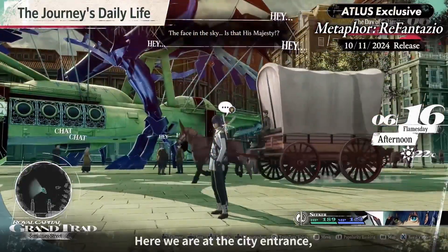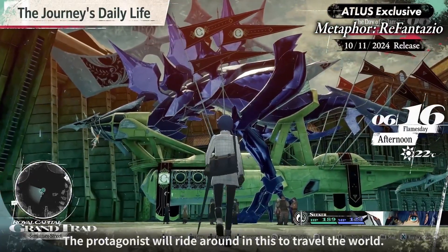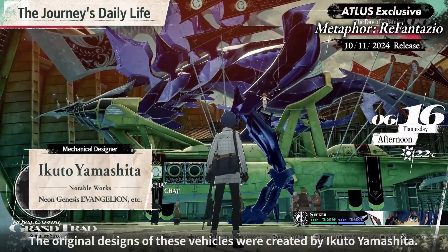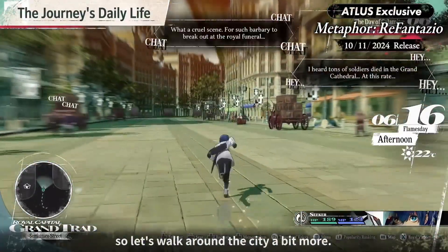Here we are at the city entrance, and you probably noticed the massive armored vehicle. The protagonist will ride around in this to travel the world. The original designs of these vehicles were created by Ikuto Yamashita. I'll get into the journey aspect in a little bit, so let's walk around the city a bit more.